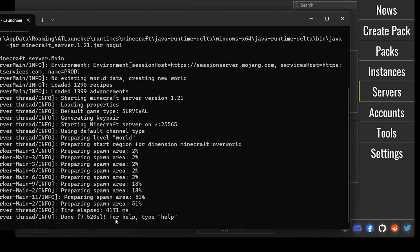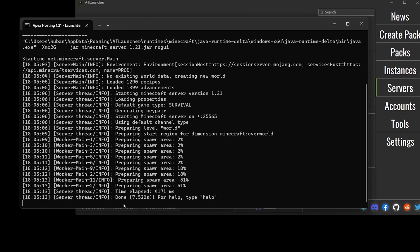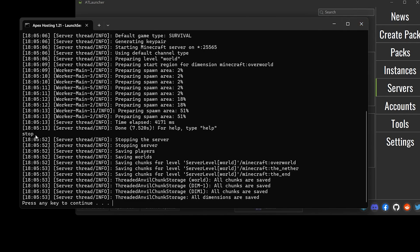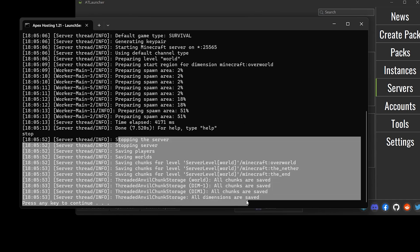As you can see, it says 'Done,' which means the server is already running. I'm going to stop the server because I want to show you a couple of things about customizing your server, changing the RAM, and opening the server for your friends. To stop the server, type 'stop' into the console and hit Enter. Typing stop is better than just closing the window because it will actually save whatever is happening in the server — if you just close it, you might lose some information.